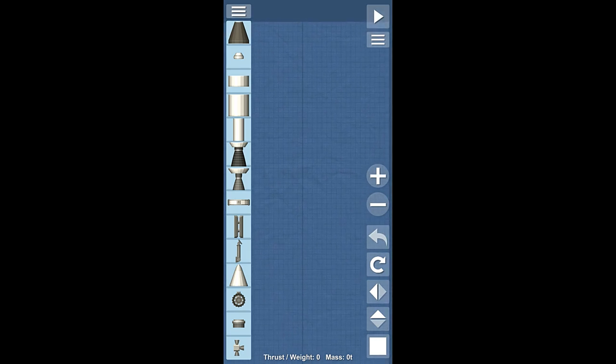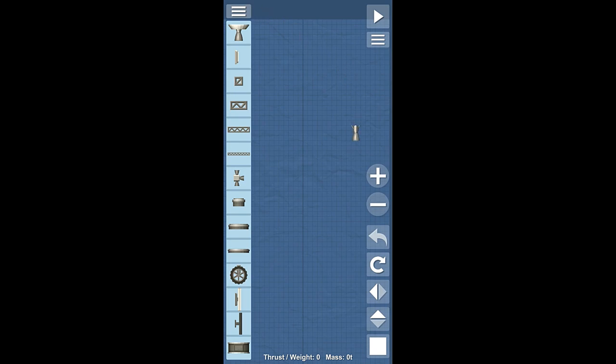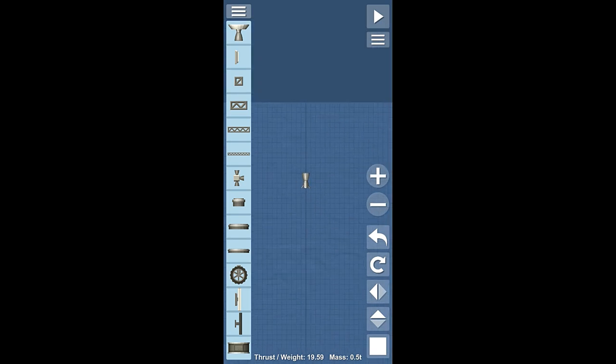With that out of the way, let's actually begin building our rocket. The first thing we're going to do is build the top portion of the lander and the communications satellite. We're going to throw a couple of solar panels over here for future use — we need at least two, I think we're going to do three, that way we can control the rocket that's launching this thing too.